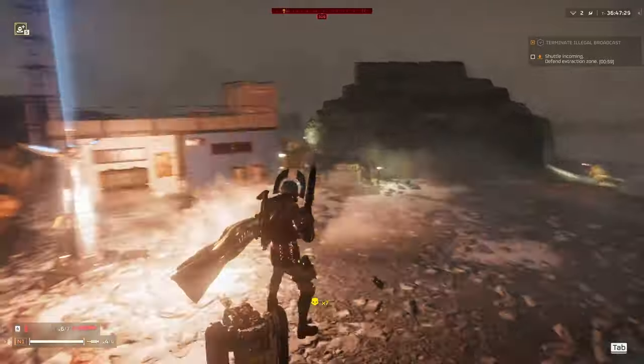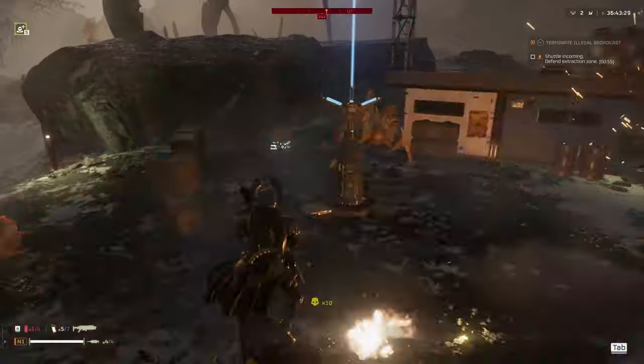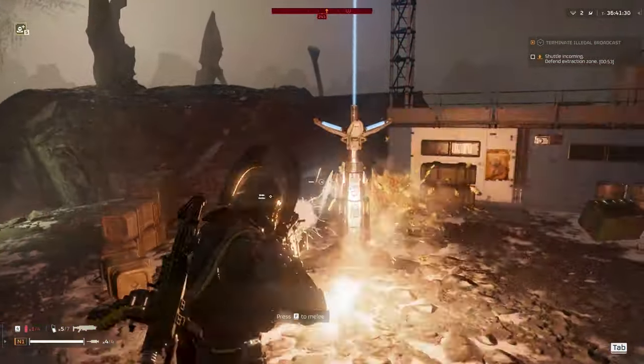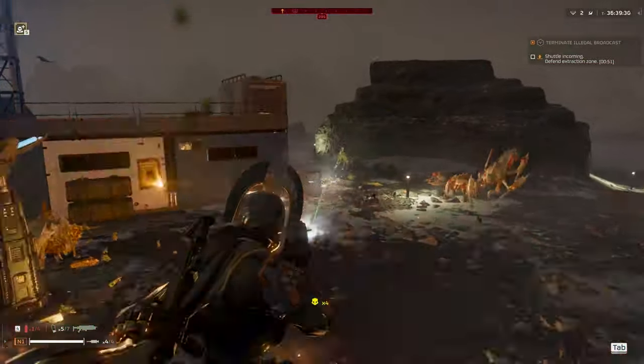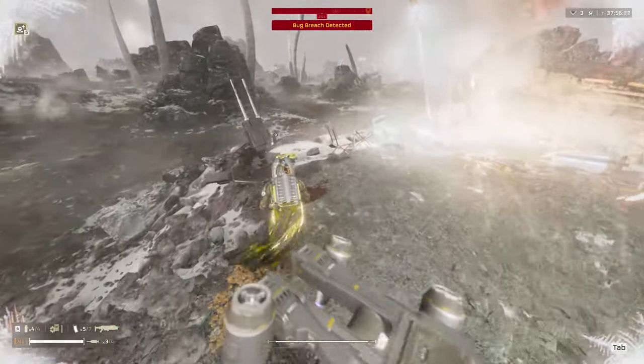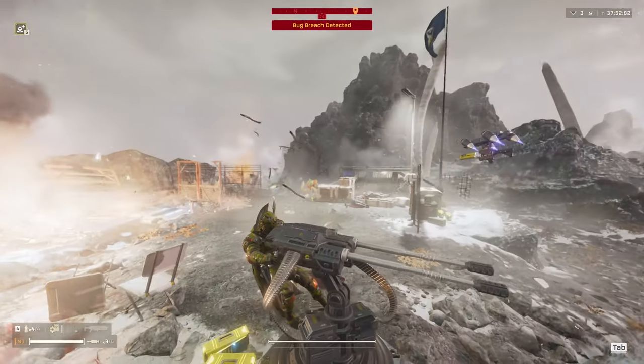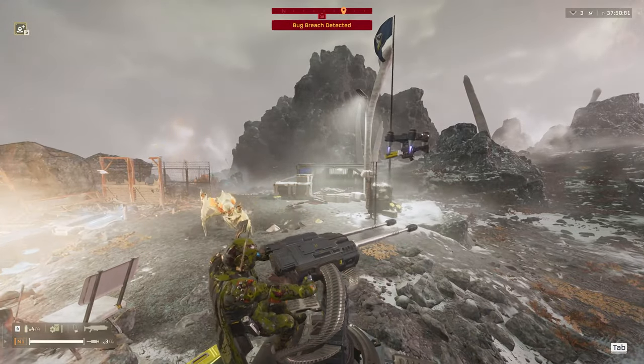Or even the machine gun sentry — the basic one. And if you really, really want to try it, you can sometimes find it available in one of those points of interest. Like in this clip that I'm showing right now, that HMG was not launched by me — it was just already there in that point of interest and you can just use it.